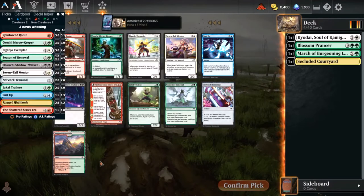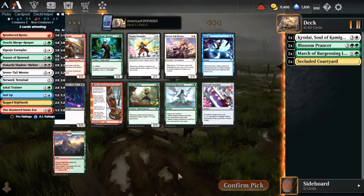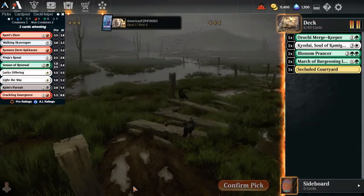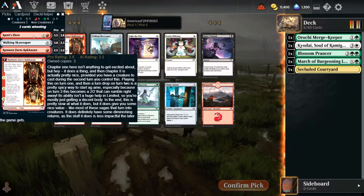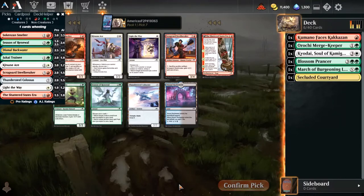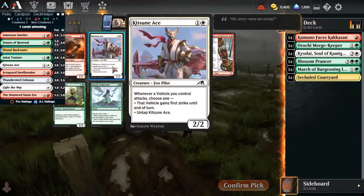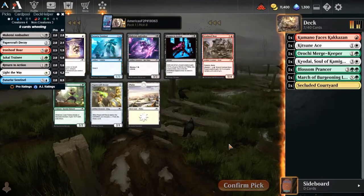The Merge Keeper, Reinforced Ronin - I already have four Reinforced Ronin, I don't need any more. Same with the Exemplar - we are there on those. So I think I'm going to take the Keeper here. It's a solid green card even if it doesn't directly fit the Enchantress theme. Kumano - it's hard to say no to Kumano. Kami Flare is also not bad, but I think we take Kumano here. We have four copies of Smelter, so we are absolutely going to pass that. Do we take Ace? I think Ace is probably our strongest card here, and that way if we want to dip into vehicles a little bit, we certainly could.